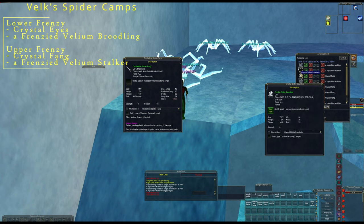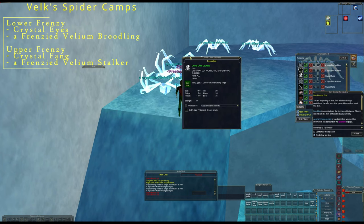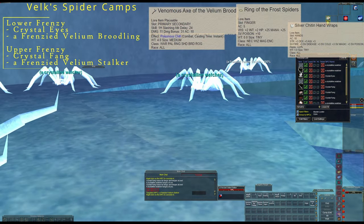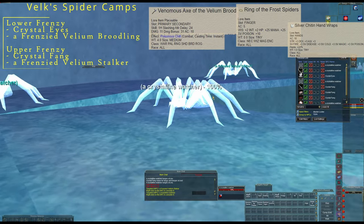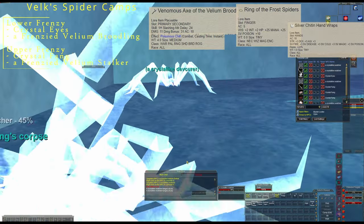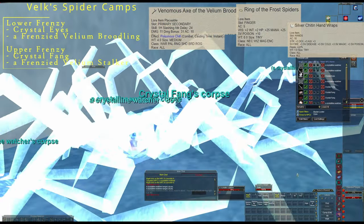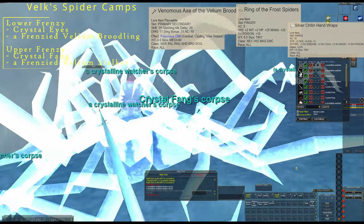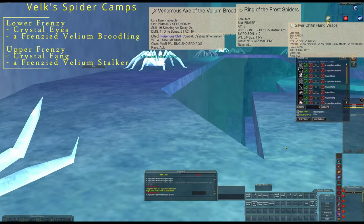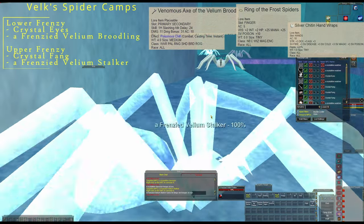I'll show that off later. There's my two items that I got. And then Upper Frenzy - right there - that frenzied vellium stalker. That's where that fourth name is. You have a cluster of about four closely spawned names. If you had a couple people, you could probably keep all these down. The zone timer is around 28 minutes. There's hopefully a visualization of where the names spawn.